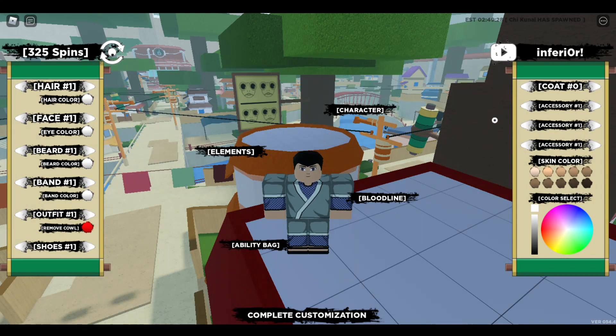Now we have a 45 spin code. It is Inferior. This will go ahead and bring us up to 370 spins.